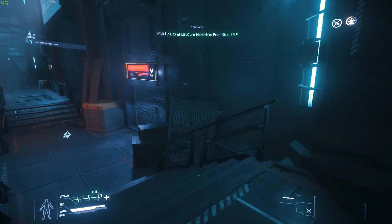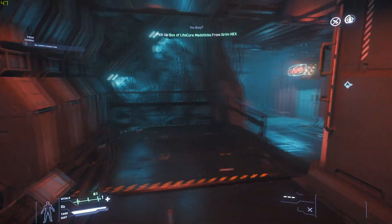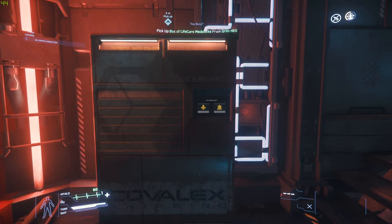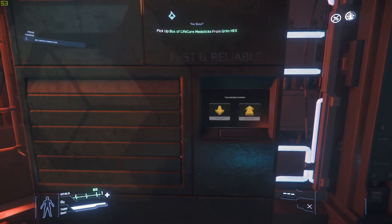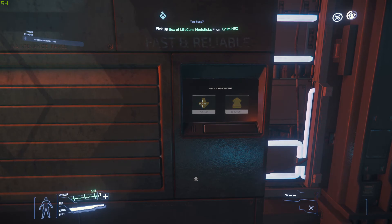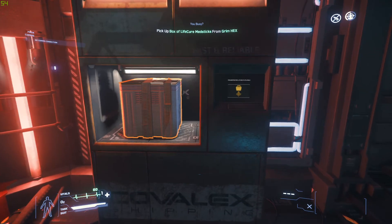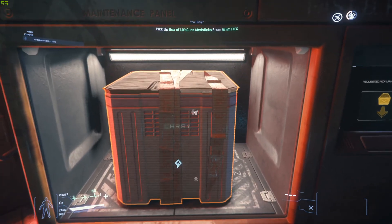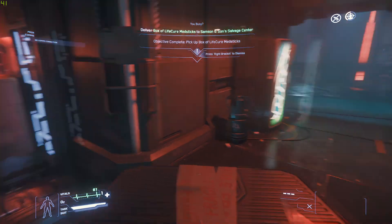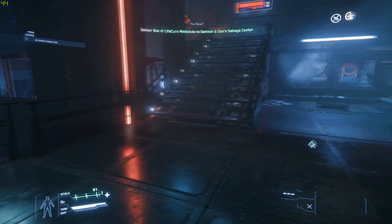So we're going to get downstairs to pick up the package. At every station, a lot of these missions are always picked up near the admin office, so you always want to find the admin office. There are kiosks at all these admin offices that are pickup spots. Go up to the pickup spot, hold the F key and click pickup with your left mouse. It processes the package for you. Then hold down the F key again and click carry with the mouse — and it picks it right up. That's something you have to figure out on your own, so remember that.